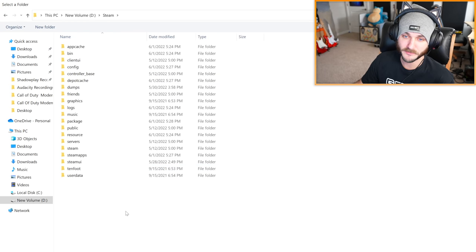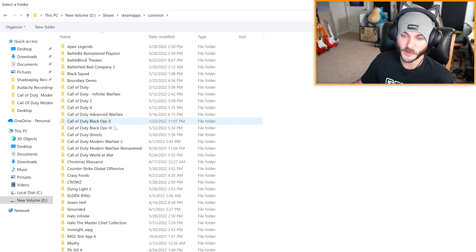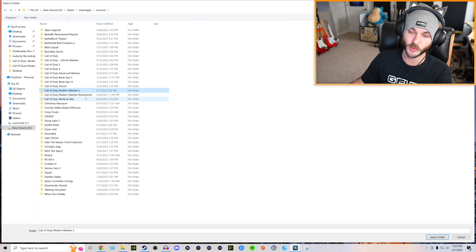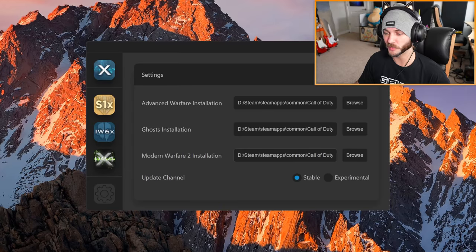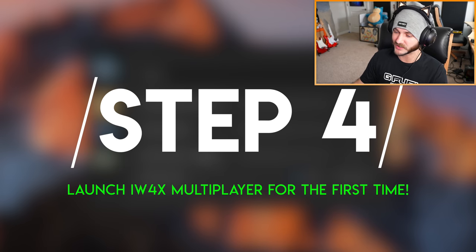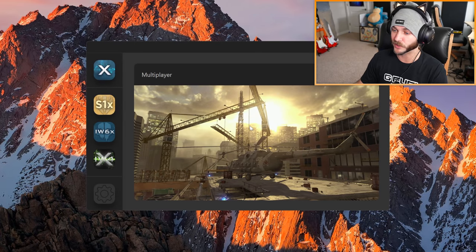Click there, then go down to Steam, go to Steam Apps, then go to Common, and we can see Call of Duty: Modern Warfare 2 right here. The X Labs launcher is only showing folders, so just click on the Modern Warfare 2 folder and then click Select Folder. You'll be able to see the file path — for me it's the D drive, then Steam, then Steam Apps, Common, then Call of Duty: Modern Warfare 2. Once you've found your folder and selected the install location, click back to IW4X, then click on the Multiplayer tab and launch.